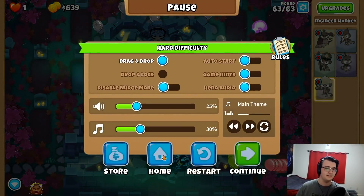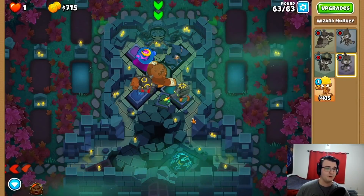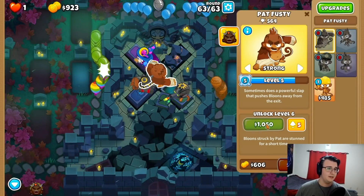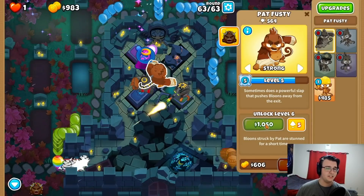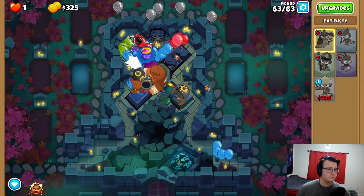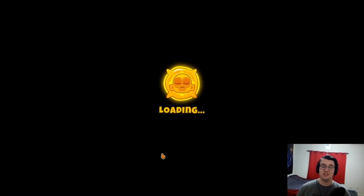We're still leaking! I don't understand it at all; I must just be getting unlucky. Because the first and second waves have the same ceramics, but it's the third wave that has more. The only difference is there's other balloons blocking the second wave, so there's a minor difference. But now we leak on the first wave — it is just luck-based.